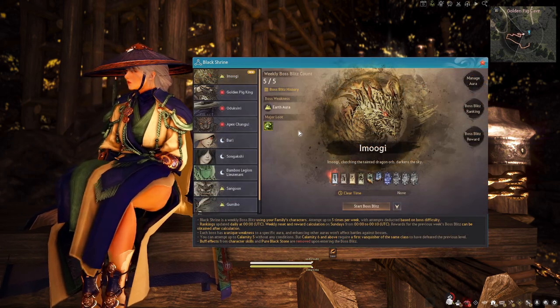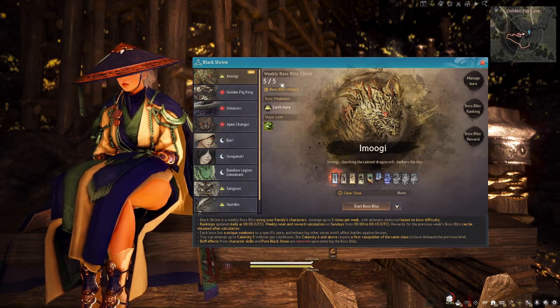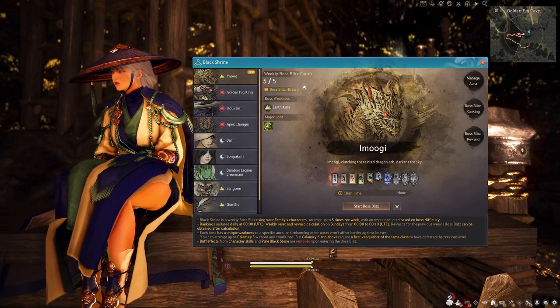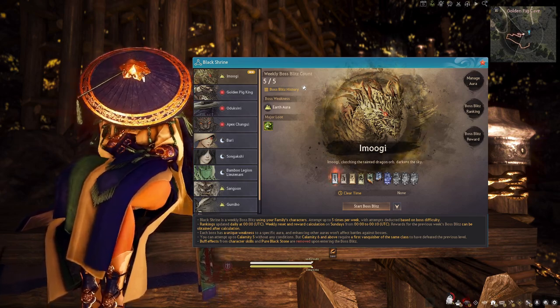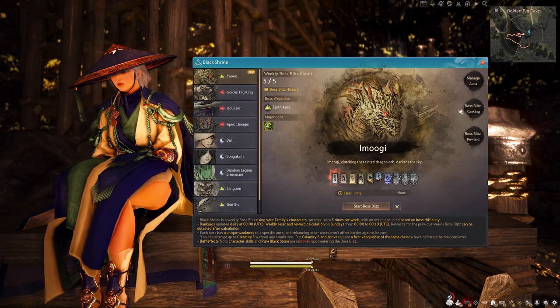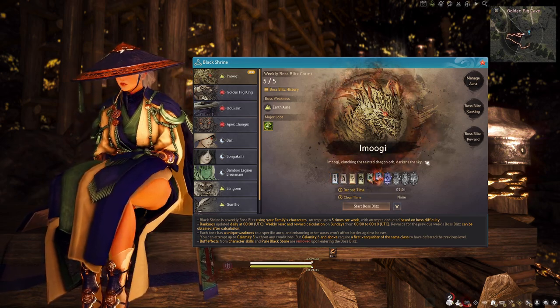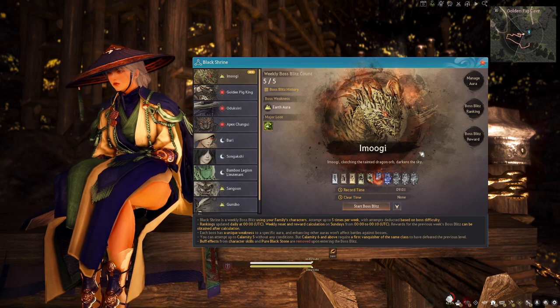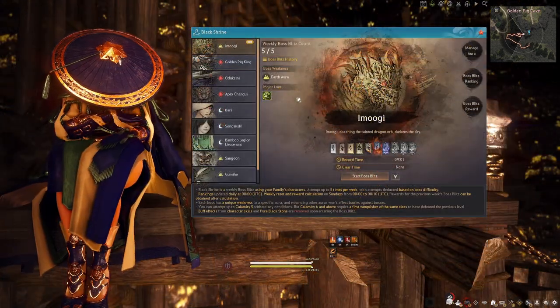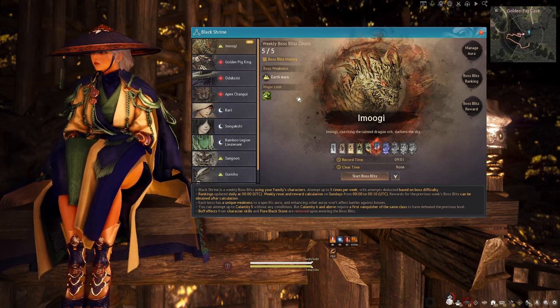Keep in mind you only have five total clears per week — meaning only five successful clears count. That said, if you want to improve your overall ranking, you can go back to a boss you've already cleared that week and clear it a second time to improve your time.